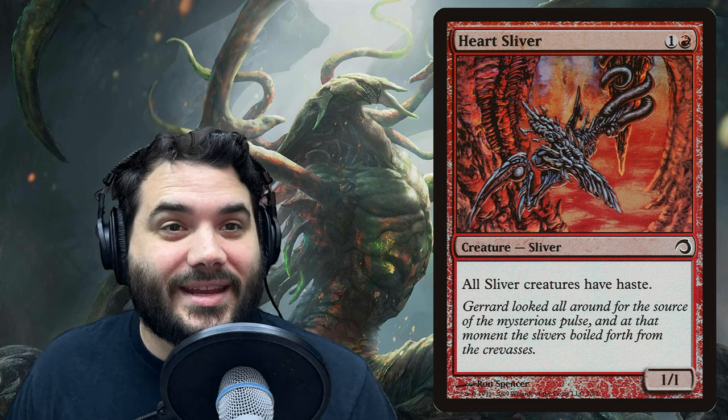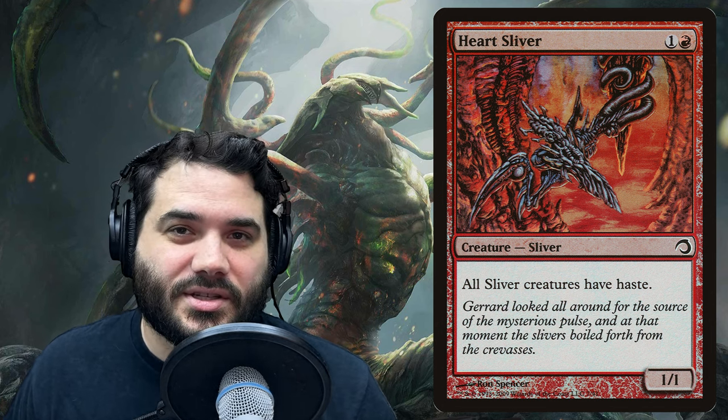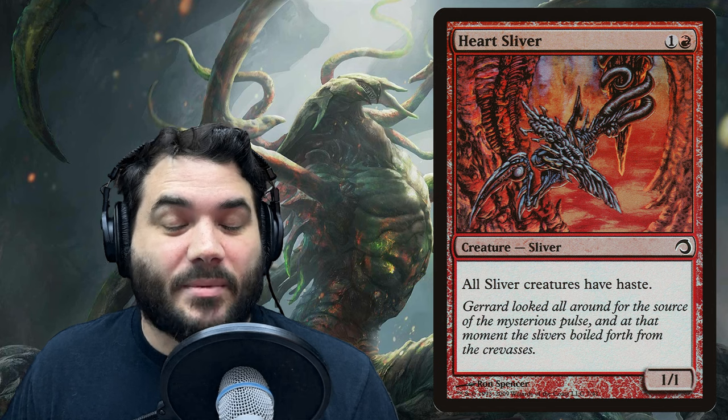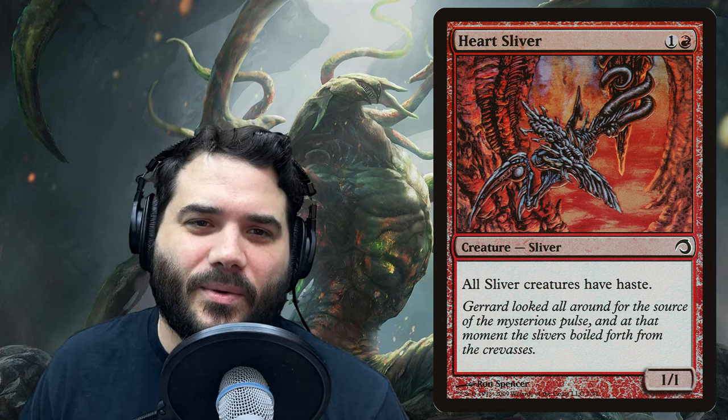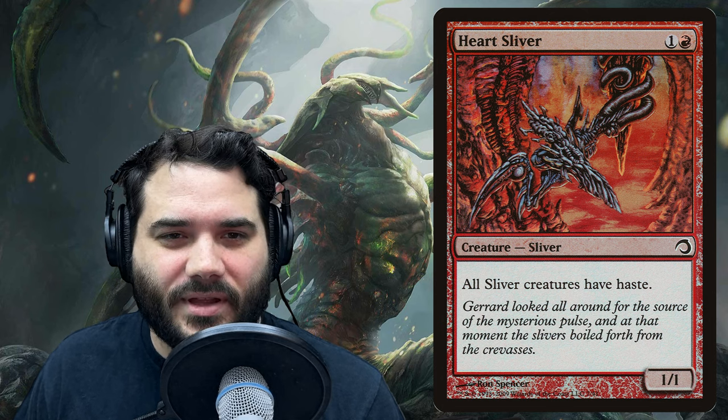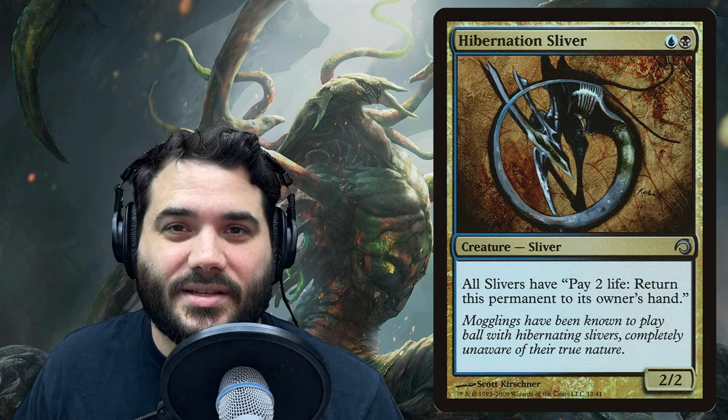Heart Sliver is one and a red and gives all sliver creatures haste. Just be mindful that it is all sliver creatures, not just sliver creatures you control. Typically you're not going to see a lot of slivers in non-sliver decks, so it kind of doesn't matter most of the time, but something to be mindful of.